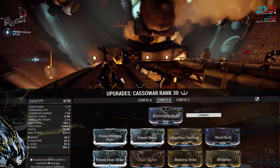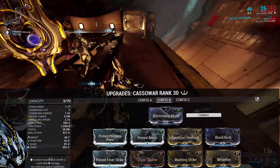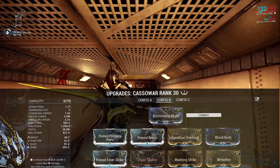In terms of the Maiming Strike build, it's kind of tough because there are a lot of mods needed to make it worth it — honestly too many in my opinion. I only went with this build in the end because I could cover the loss of Drifting Contact with Power Strike from Naramon.